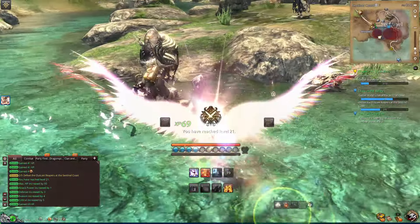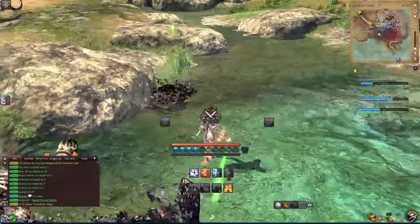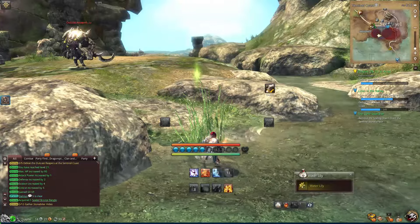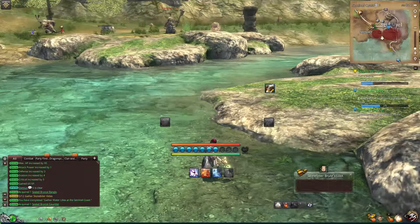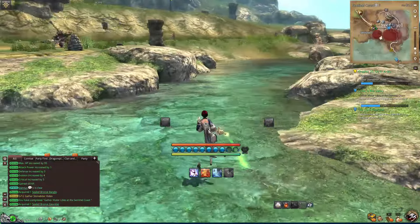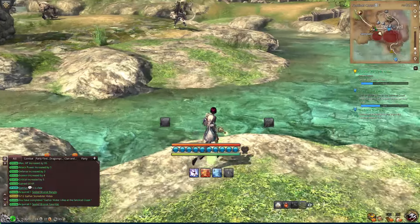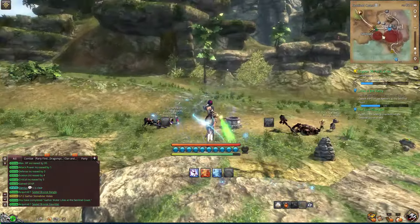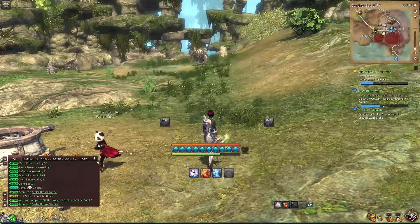If you have tougher enemies like that — was that a bronze bangle? I think we already had the skin for that. If you're doing that Dragon Char thing, it's also stacking embers on them. So if you finish it up with Impact while they're frozen at the end, it's a lot of damage. Ideally, you don't want to do the Dragon Char — or the Dragon Whirl — if you don't have to, because it's got a kind of longer cooldown.